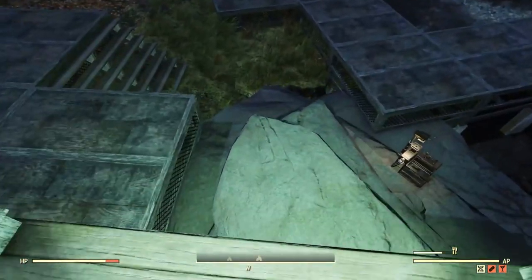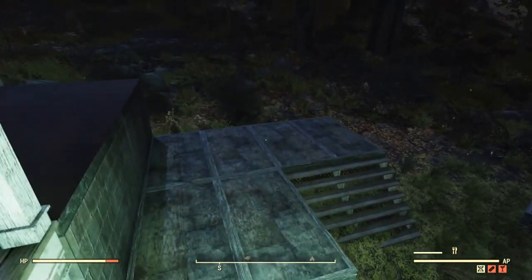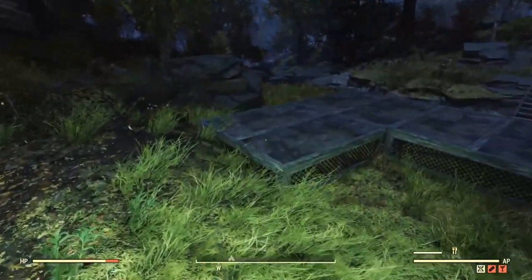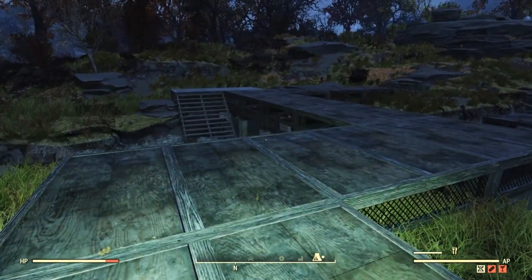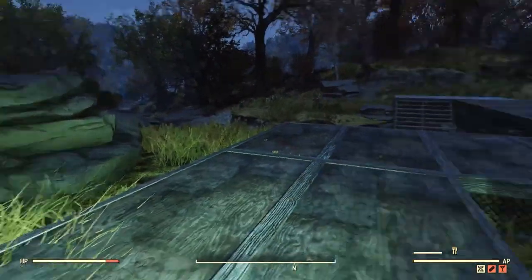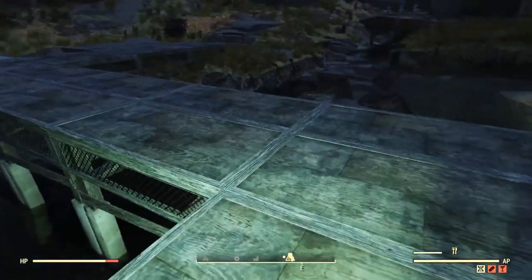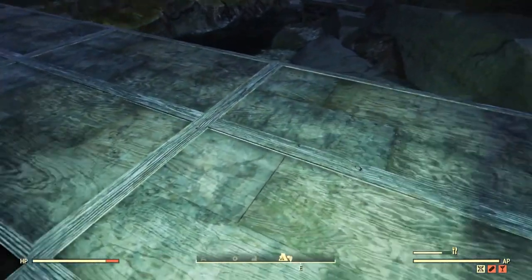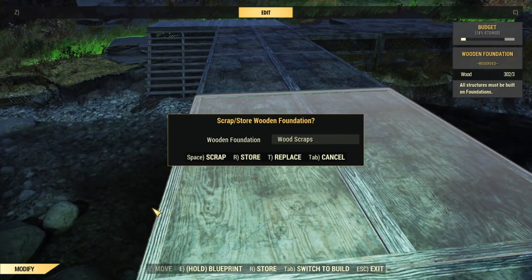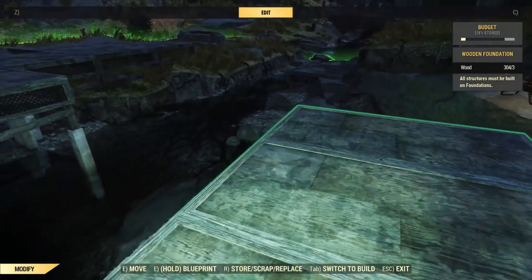Going down from there takes you to the craft workshop — the craftsman area. Then you can go down further to where the town itself starts. This is probably going to be a hangout area. Importantly, this area and that area are going to be connected — but not by foundations. I'm going to delete those and instead make a bridge here, and you'll see why that's going to matter.